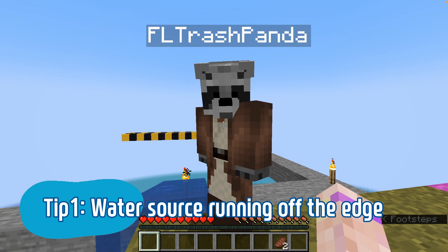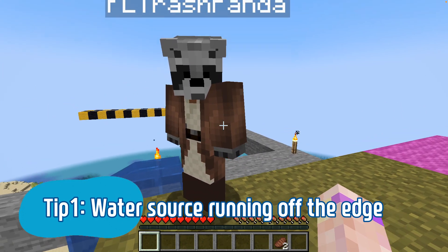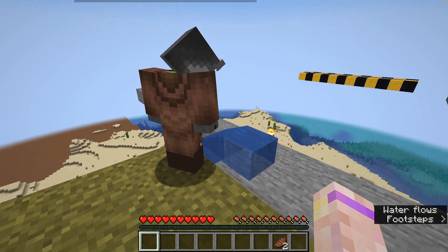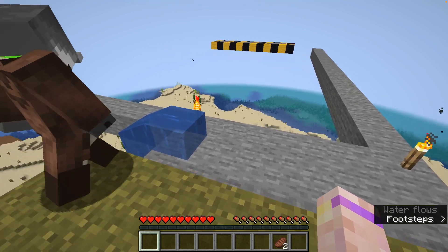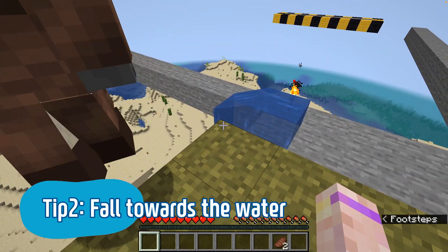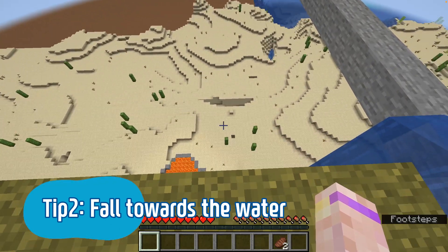If you're in a certain area and you know you're going to be there for a while, always make sure you've got a water source running off the edge. Since you've already got this water source here, go about three blocks away from it, jump off, and try to fall towards it and land in it.